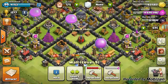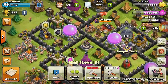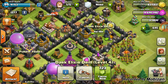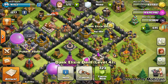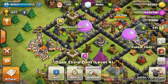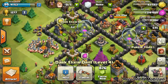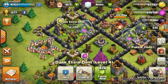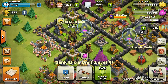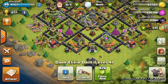All right, the next upgrade is going to be the DE drill — the other DE drill we have at Town Hall 9. This one is already upgrading to level 5, and it's been doing that for one day and six hours. So this one is going to be one day and six hours behind that one. I want to get this started because getting that passive DE is so important. And there we have it, our two upgrades this episode: the level 5 DE drill and six level 9 walls.